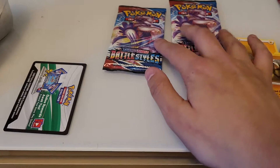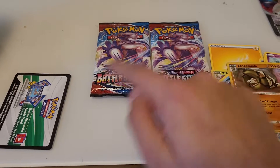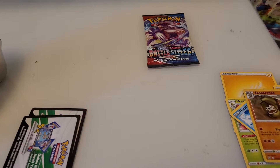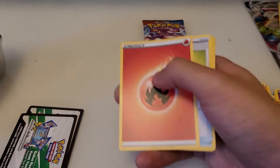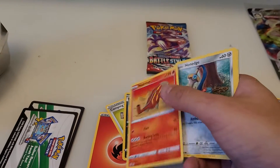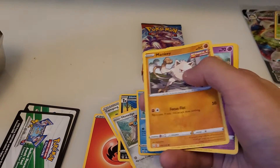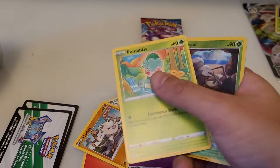We got another white code with something nice on the back. We have a Fire energy, Camping Gear, Honchkrow, Heatmor, Honedge, Horsea, and Single Strike Mankey again.